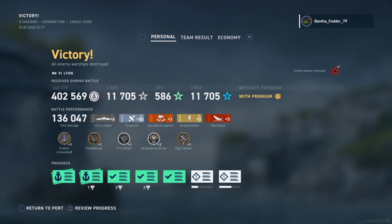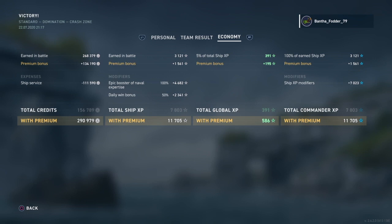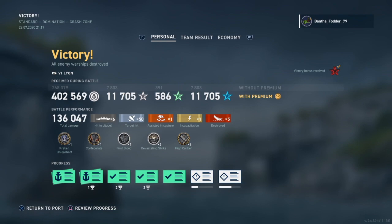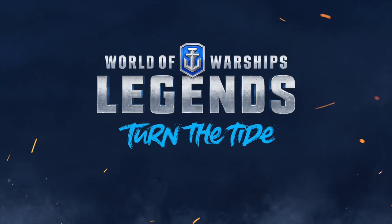So 136,000 damage: Kraken Unleashed, Confederate, High Caliber, First Blood, and two Devastating Strikes. He made a base XP of 3,100 and with five kills and all those medals he was on top of the world. With no credit flags he made nearly 300,000 credits. I hope you enjoyed this — I hope to see you on the next one. Bye!